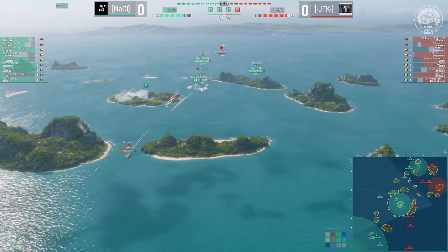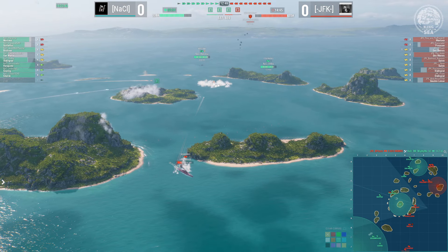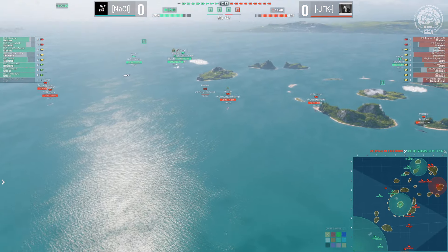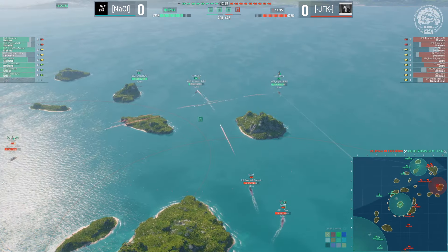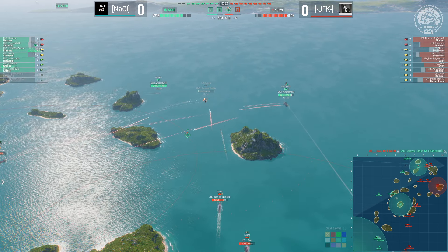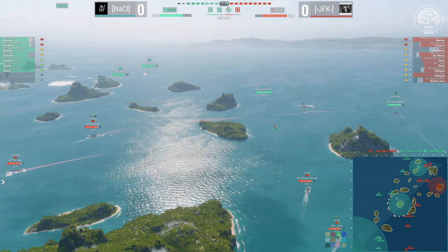Mighty Moe's Z-42 getting hammered in the B-cap, and down — they get the Z-42. Big first kill going to JFK. As the giant push along the top of the map definitely materializes, they've almost got Comrade Stalin off the board — he's gonna burn out here in seconds. And there he goes. Two really big kills for JFK.